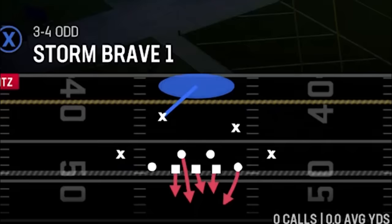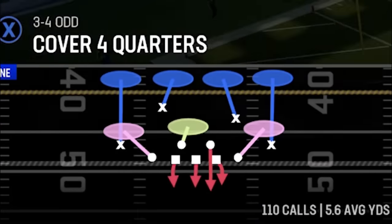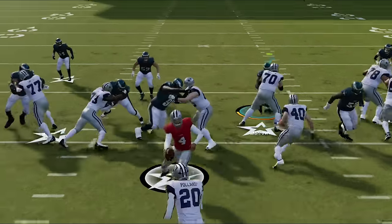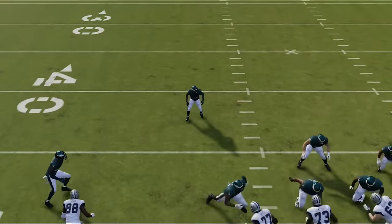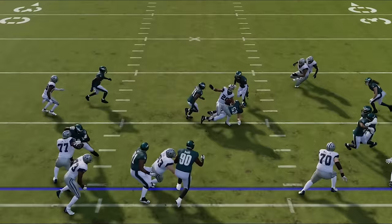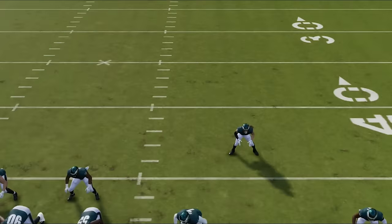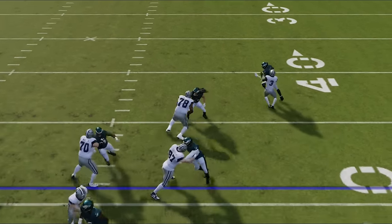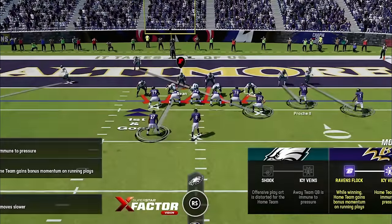If you really want to stop the run, there is a specific coverage designed to do this better than any other defense in the game, and that is any Cover 4 defense. This is the only defense where the safeties have run fits — they will walk down to the box and try to stop the run like a 9-man run commit, with only outside cornerbacks dropping back on receivers, until the safeties' play recognition kicks in. Just bring the safeties closer to the line of scrimmage and they will act like extra linebackers.